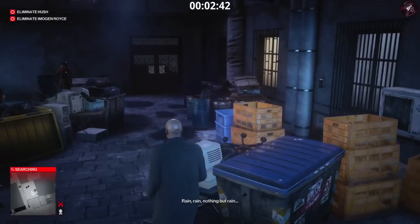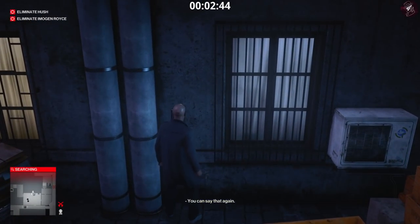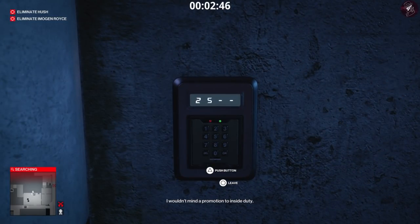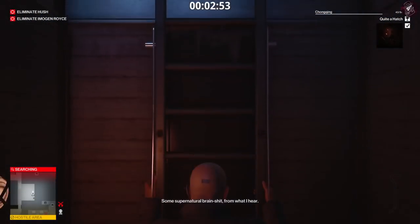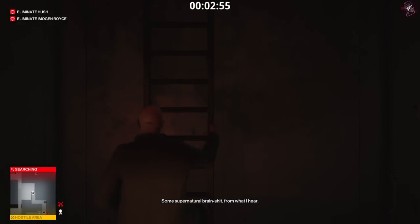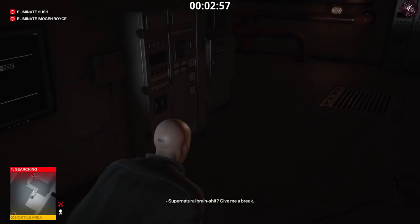Now use the hatch and enter the code 2552. That will complete the Quite a Hatch challenge and gain you access to the lab. It's a nice quick little shortcut.